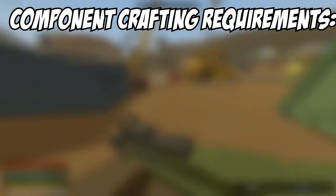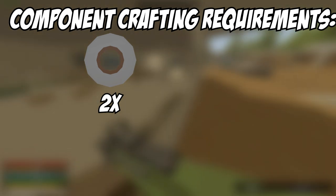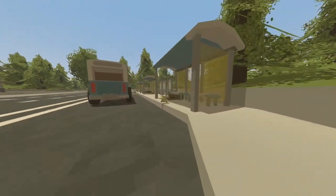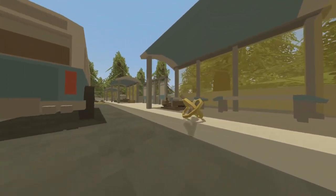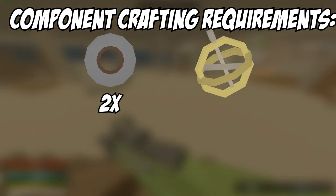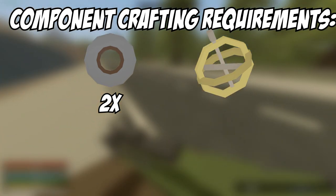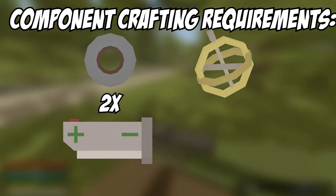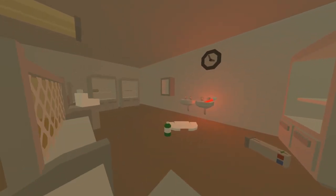You're gonna need four things for the components. You're gonna need two tape, which is really easy to find. You're gonna need a gyroscope, which can be found at construction locations like the demolition spot and also at the southern tunnel — those are spots I know of, there's probably more. They can also drop off construction zombies at the demolition site, so yeah, that's where you can find a gyroscope.